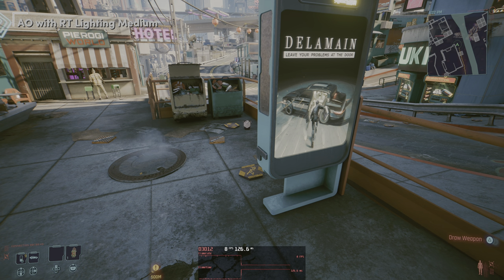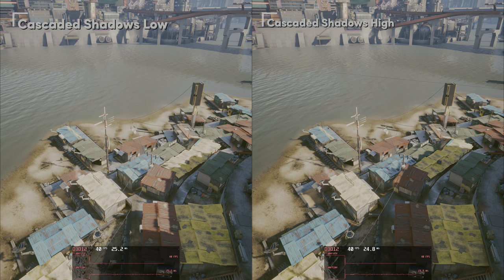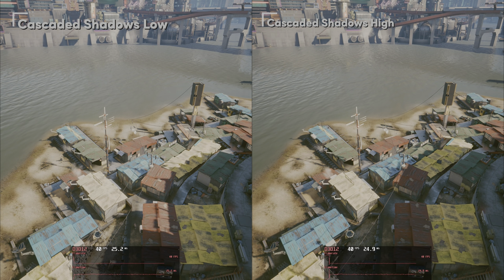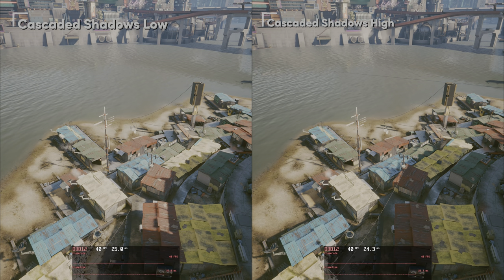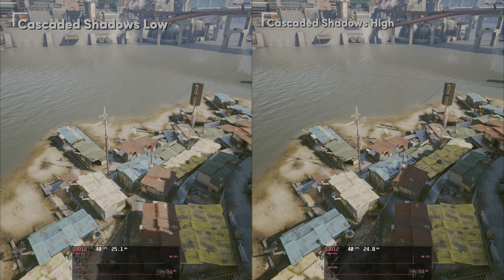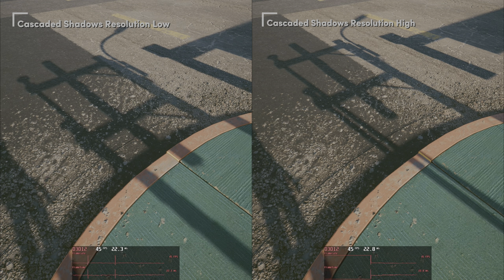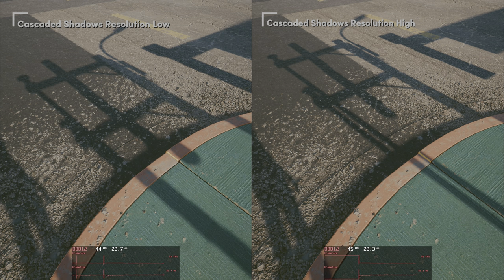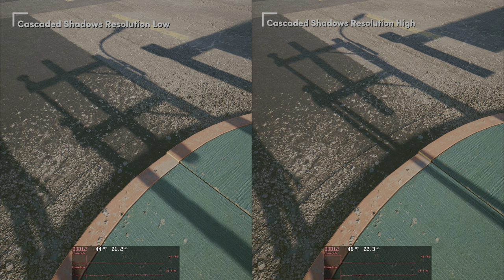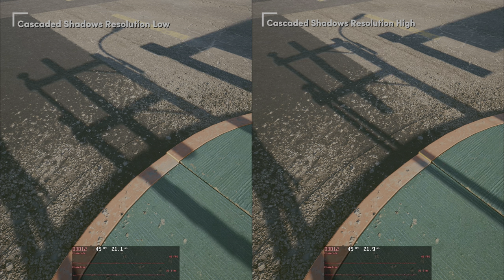Next up, cascaded shadows — shadows projected through the power of sunlight. You also have local shadows from actual in-game lights. Looking at both cascaded shadow range and resolution side by side, there's no difference in performance, so leave these both at high. Here's a small sample of why you should leave them at high — they just look better, and since there's no performance difference, high it is.